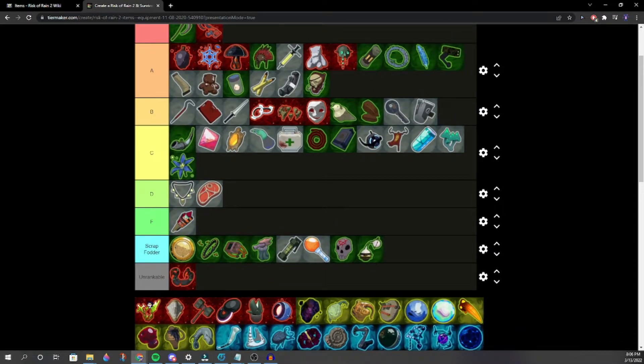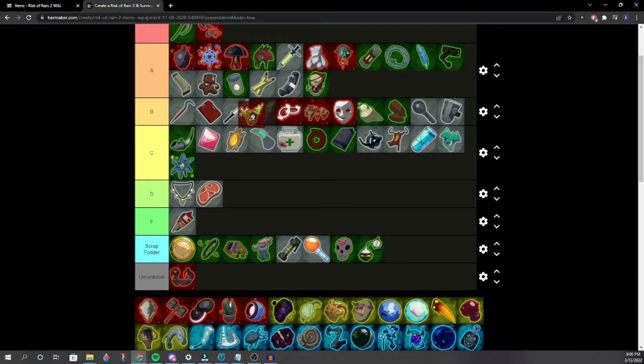Rejuvenation Rack — very situational. High B. It pairs really well with Aegis. We settle on bottom A because it's pretty solid.